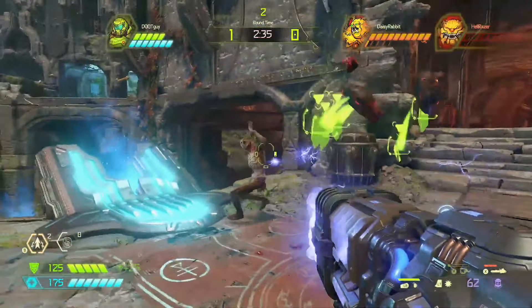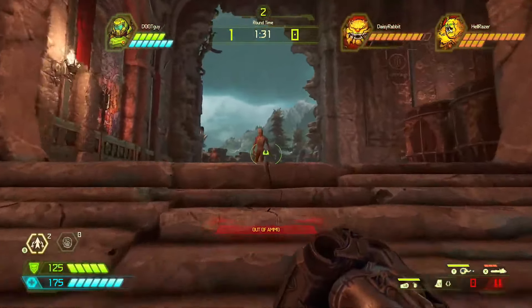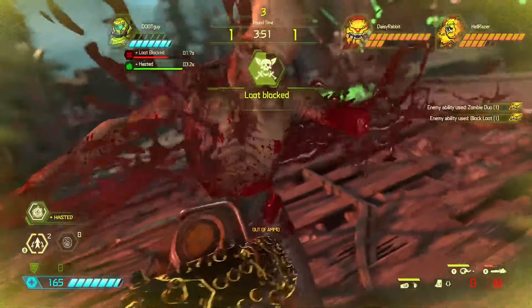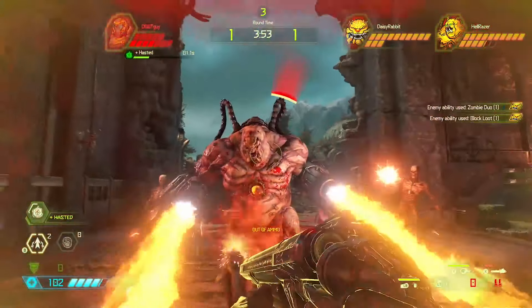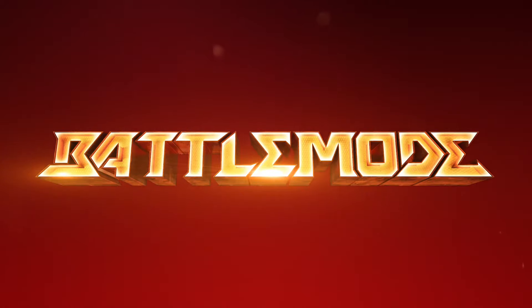But be aware — each demon player has a slow-charging ability to block those resources for a short time during the round. A perfectly timed resource block can put the Slayer on the ropes. Battle Mode is all about fast-paced fun, but the mode's gameplay goes beyond character abilities to create moments of incredible pacing and drama.